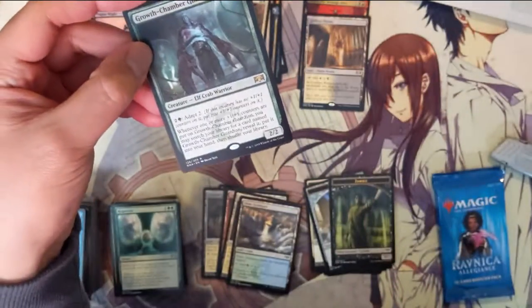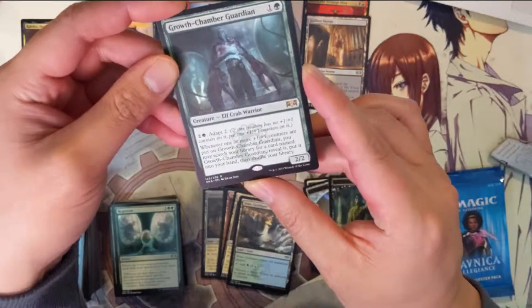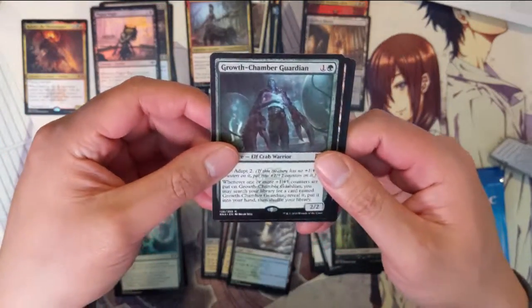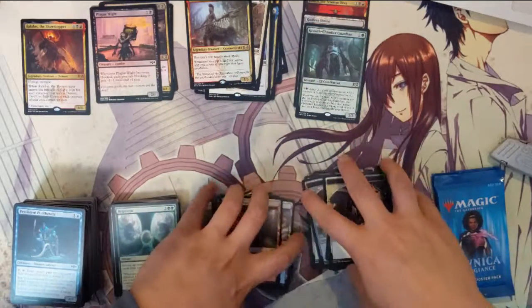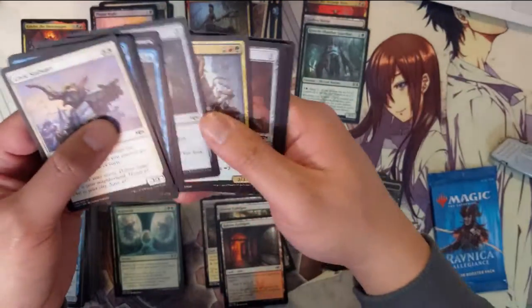Adapt two for three — and when more +1/+1 counters are put on Growth Chamber Guardian, you may search your library for a card named Growth Chamber Guardian and put it into your hand. So basically you adapt them and get more of them — it kind of tutors itself. Pretty good.